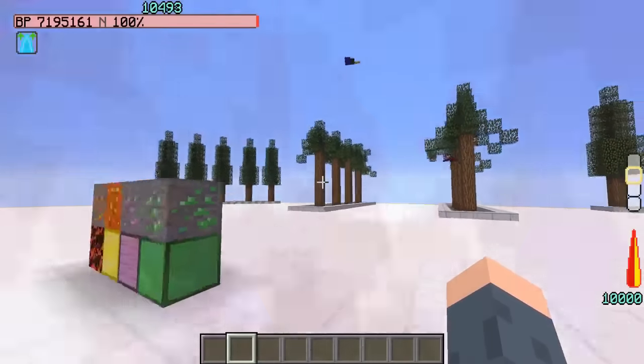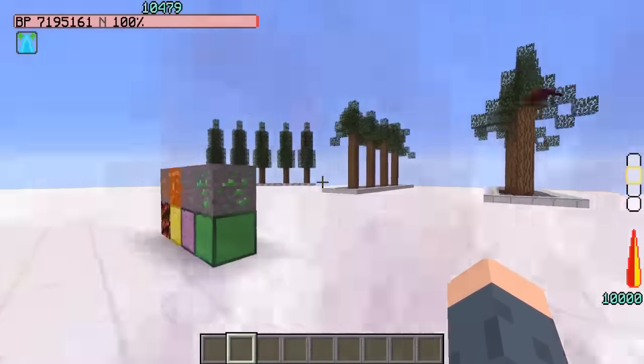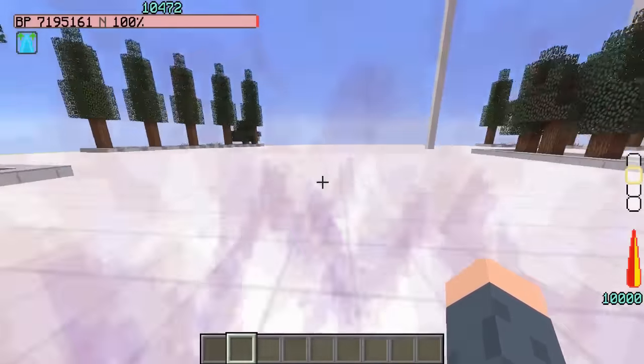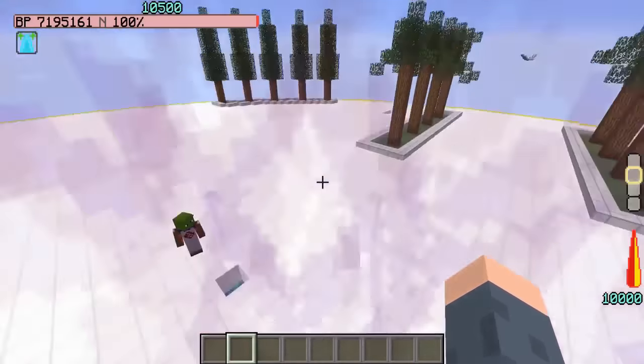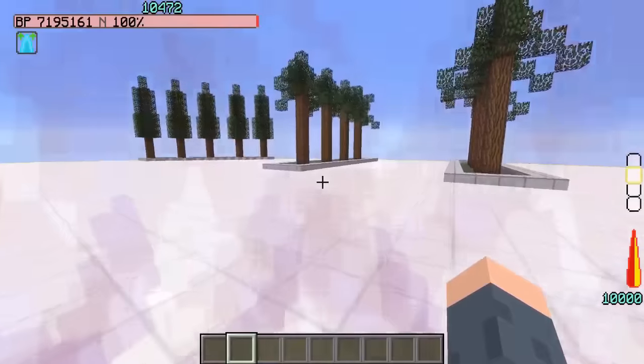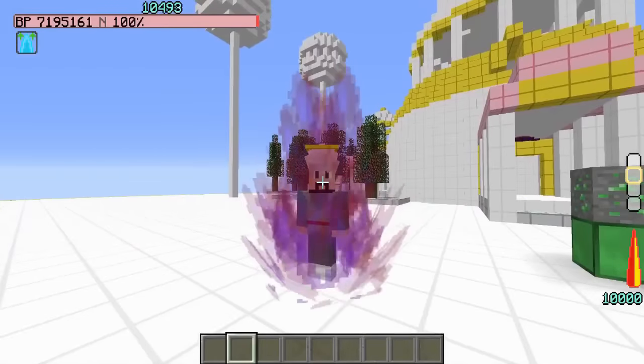He added a new command — slash DBC reincarnate player name — so you can reincarnate a player anywhere. And then he fixed the Org bug. But that is, so far, everything that has been updated — major updates, I should say — and that's coming right off of Jin's website. I'm going to put the link down in the description for Jin's website where you can see all of the new updates.